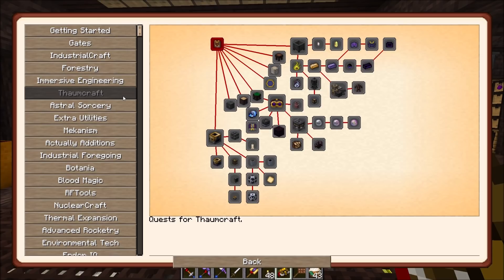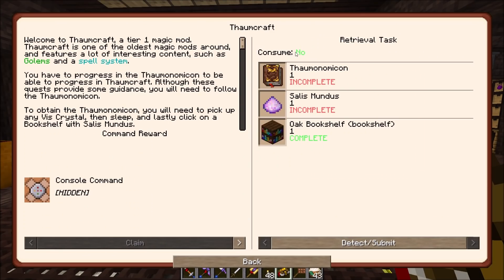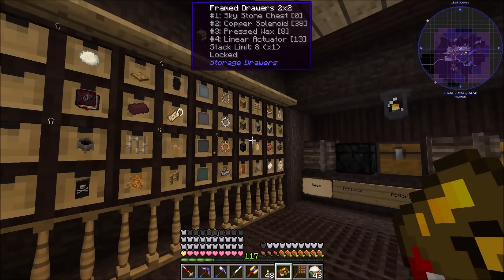Today we're going to be focused on Thaumcraft. I don't think there's anything we need from other mods right this second, but we'll cross those bridges when we come to them. Probably next episode we might start up Botania. The first quest here - Thaumcraft - we need to get a Thaumonomicon, Salus Mundus, and a bookshelf.